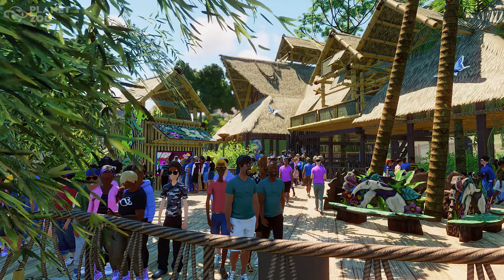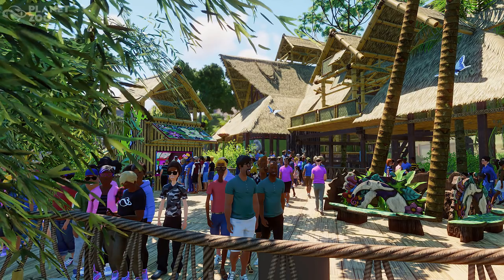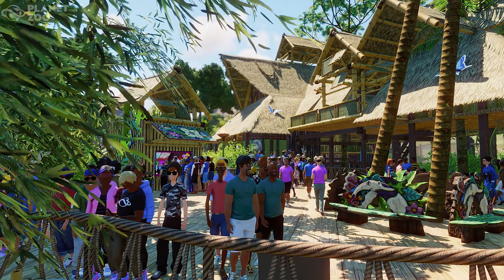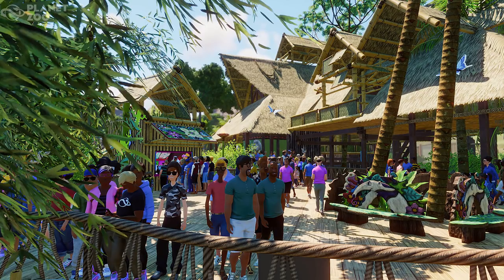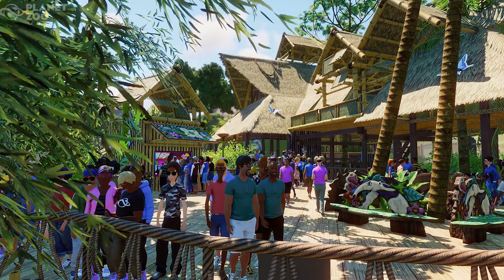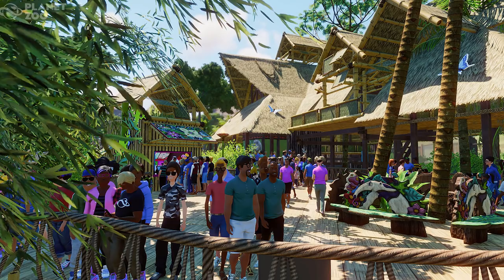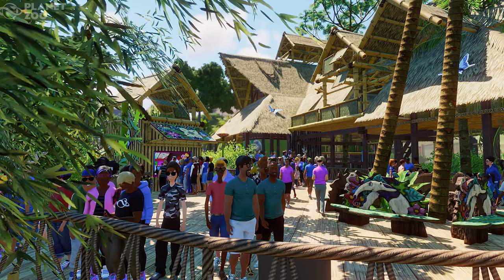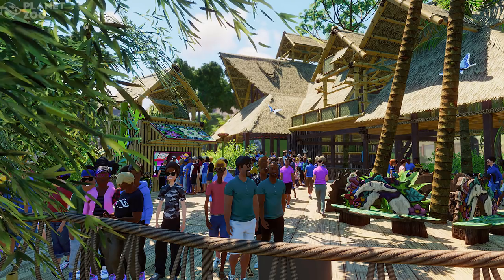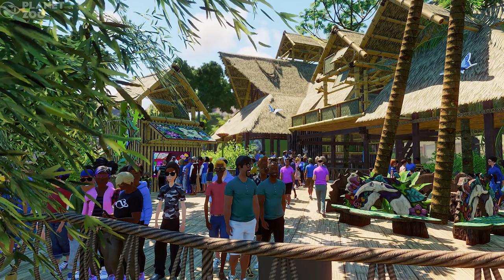Now we move on to the animals, and there's been a little bit of contention — I kind of see it from both sides. There are four animals. There's an awesome-looking little tree frog — it is an exhibit animal, so you're going to place that down and be done with it. So there are four animals that we're actually going to be building habitats for. Now, calling this a South America pack and only giving us four animals from probably one of the most diverse animal areas in the world — I think Frontier might be limiting themselves. Does that mean we're never going to get any more South American animals? Maybe down the line we get a South America pack two.